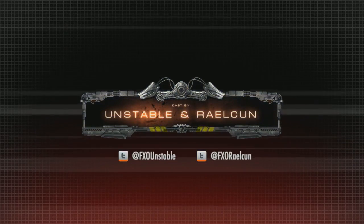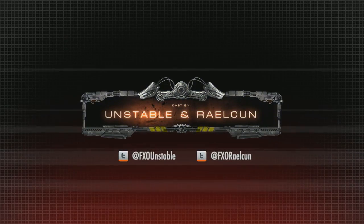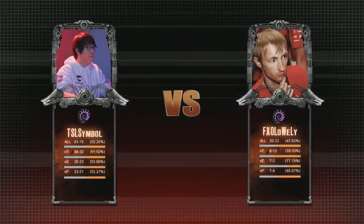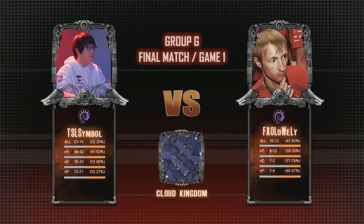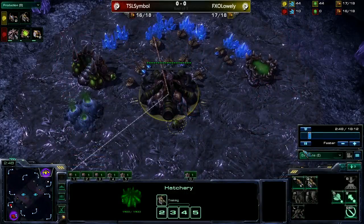Welcome back everyone to the final set here for Group G of the FX Open Invitational Series. I am Unstable, joined here by Railkoon. We're going straight into it — it's going to be Symbol versus Lowly, a rematch of set 1 where Symbol was able to take a close 2-1 win. We're going to jump into it on Cloud Kingdom.